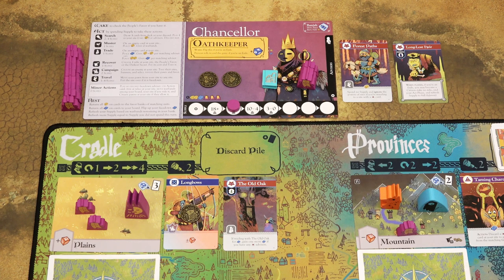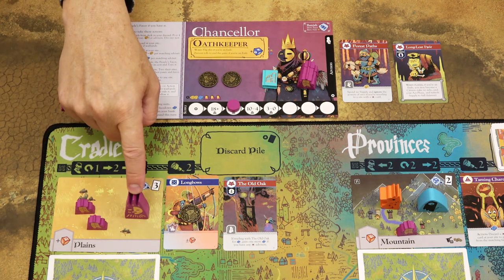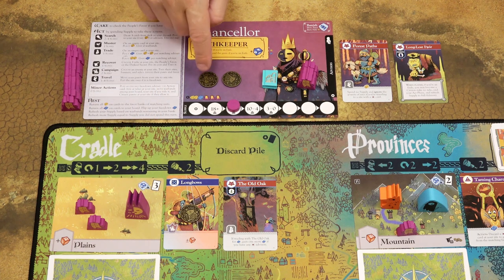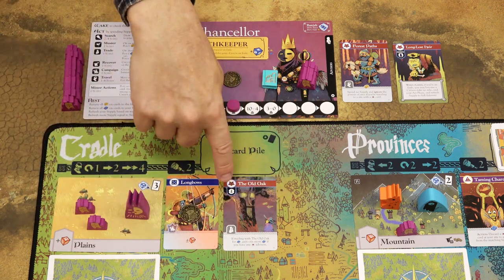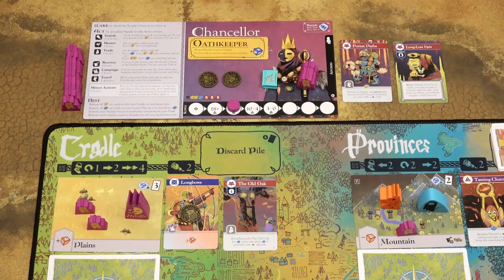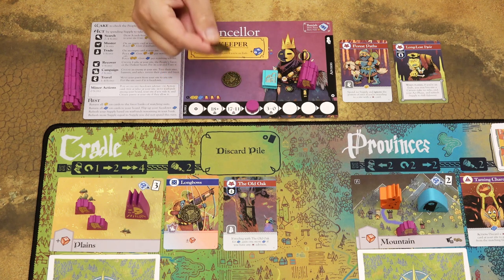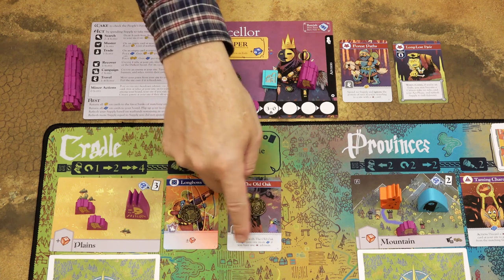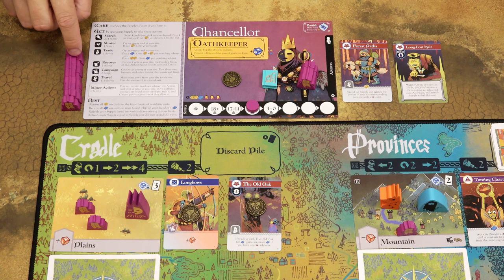The second action is the muster action, which is basically the recruit action. You can only do this at the site where you have your pawn, and you will have to spend your favor to influence the people at that site to join your warbands. To do that, spend one supply, take one favor token and place it on any empty card at your site, then take two warbands from your personal supply and add them to the warbands on your player board.